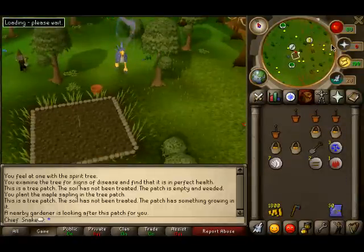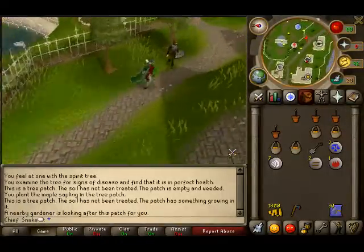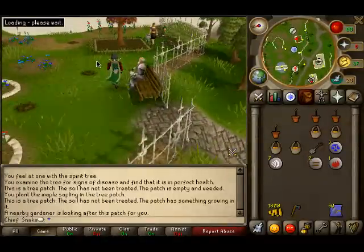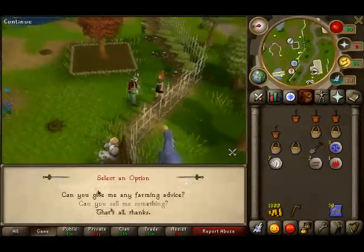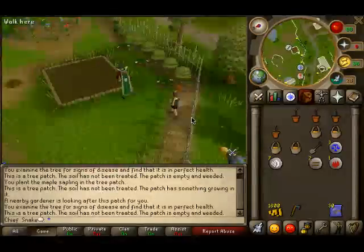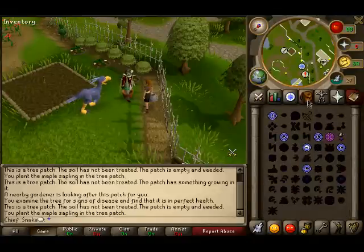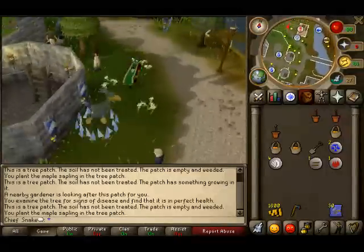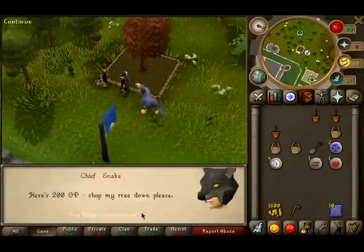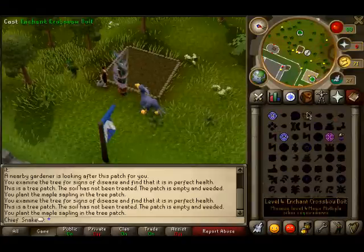You can do Falador in pretty much any order you want. Check health, talk to the farmer to chop it down, plant a new one and pay for it. Next we'll be going to Lumbridge — plant that and pay for it again — and then we'll go to the house in Taverly.